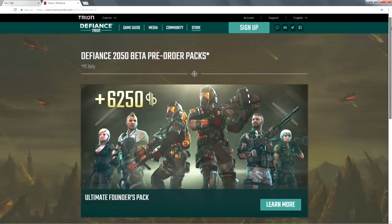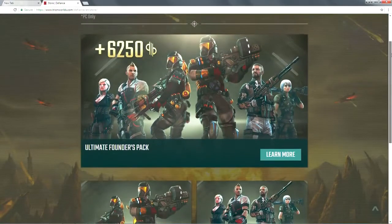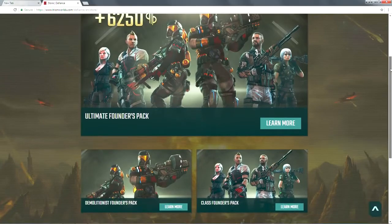Remember, at launch you can only pick one class, but you can unlock the rest through gameplay or by purchasing one of the Founder's Packs. They're available on PC for now and come to console real soon. Thank you so much for watching and be sure to subscribe for more news and announcements that we're going to be making at E3.